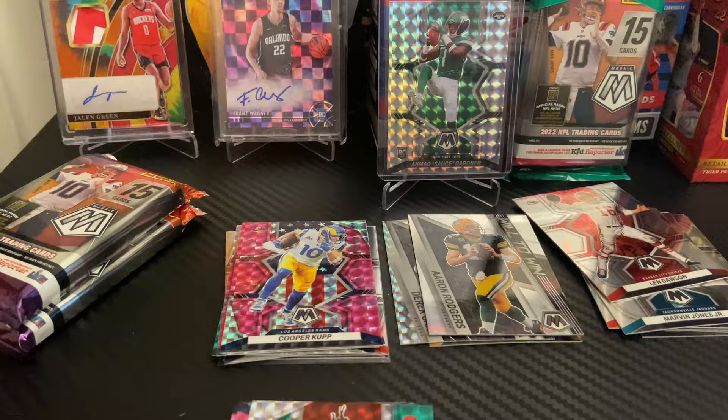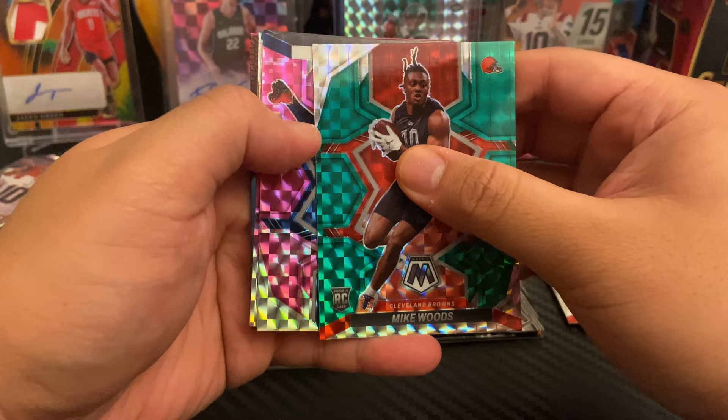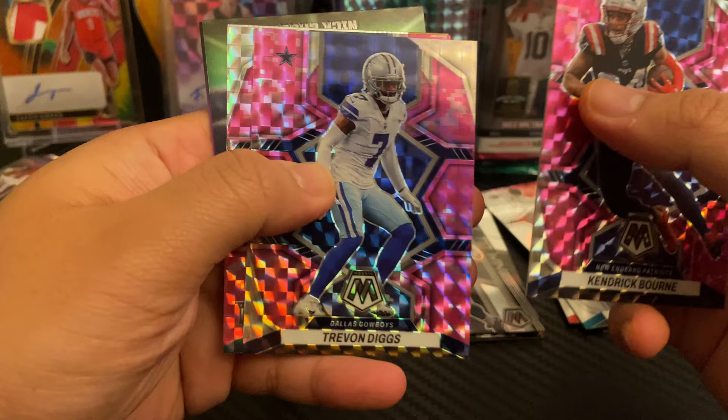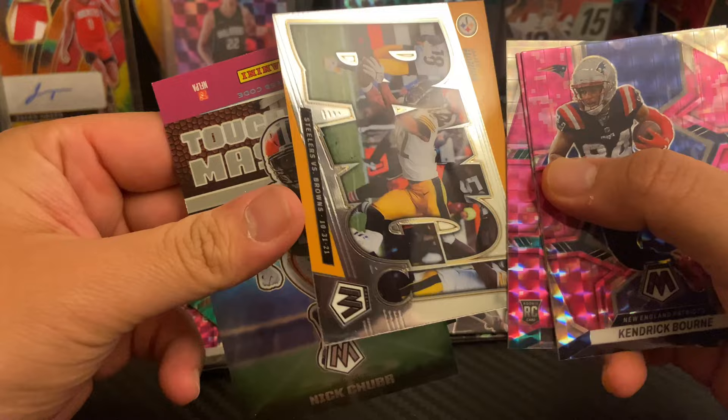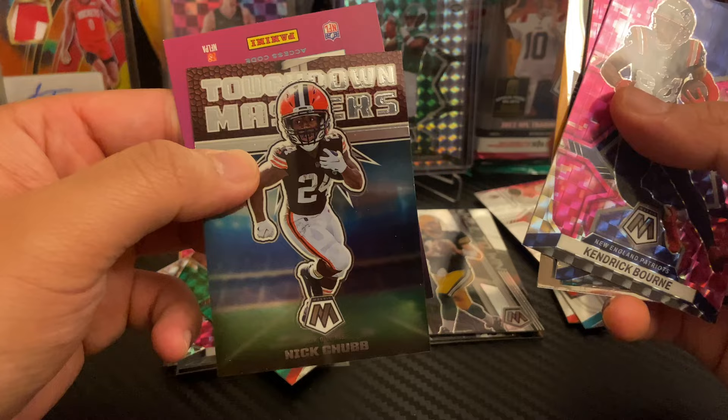Carrying on. We have Mike Woods, Kendrick Bourne, Stefon Diggs, Eric Azucanma. Oh, it's a thick card — it's an insert! Touchdown Masters, Nick Chubb. That's actually a really cool card.